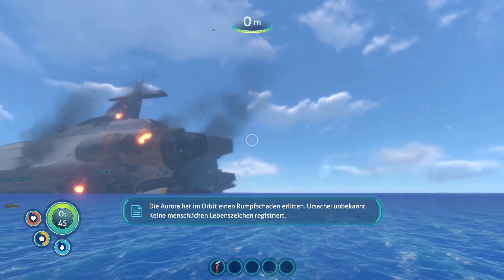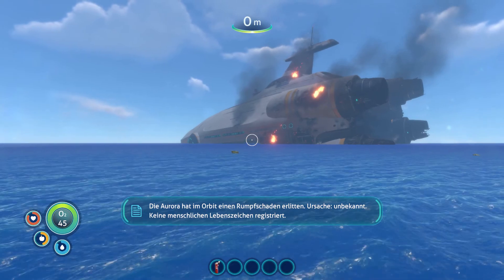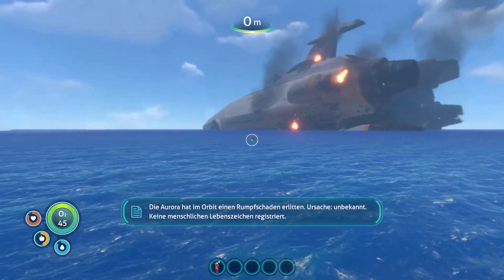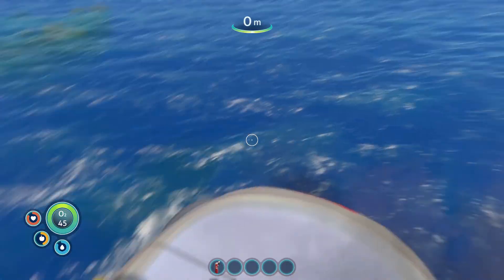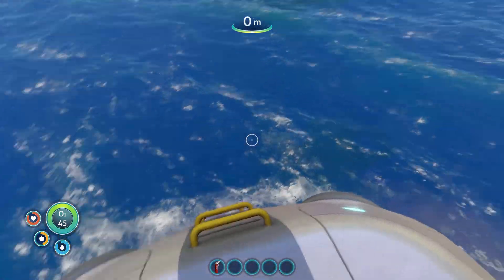Und da wären wir wieder. Die Aurora hat im Orbit einen Rumpfschaden erlitten. Ursache unbekannt. Keine menschlichen Lebenszeichen registriert. Ganz so super ist unsere Situation hier wohl nicht. Da dampft's auch schon ganz gewaltig, und mit unserer Rettungskapsel sieht's auch nicht viel besser aus.